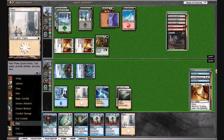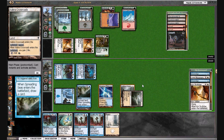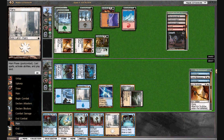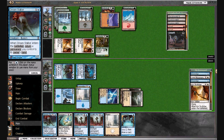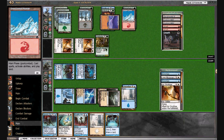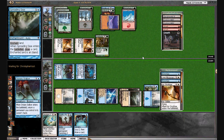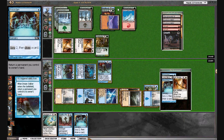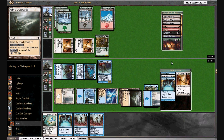I kind of mapped out how I want to do this — Spreading Seas my own land. I have a Preordain but I don't want to use it. We're going to acid this land and bounce it with Dream Stalker. That'll get his domain turned down. He may Scred our guy in response — it doesn't look like he's going to. We have two more copies of Reality Acid left. Going to F6.